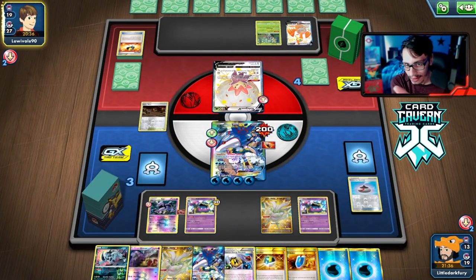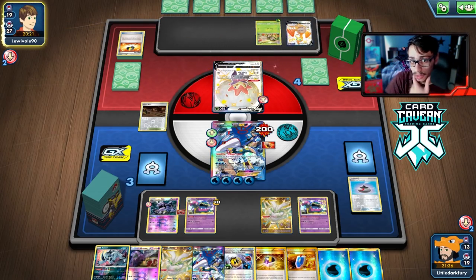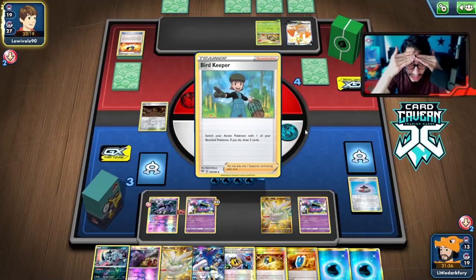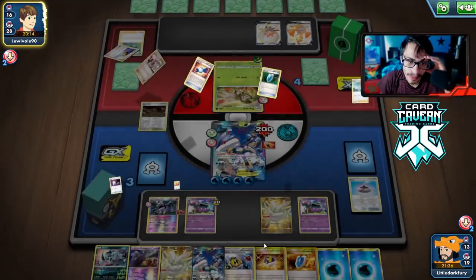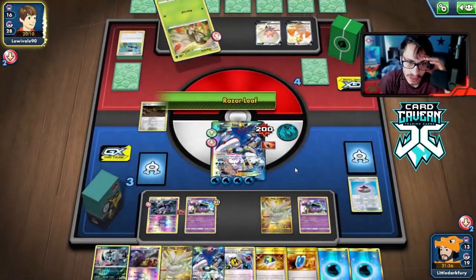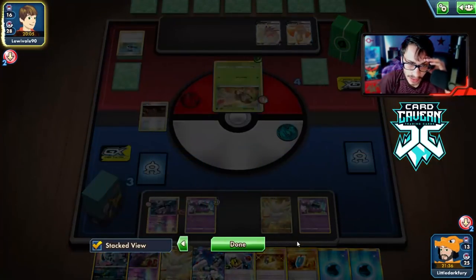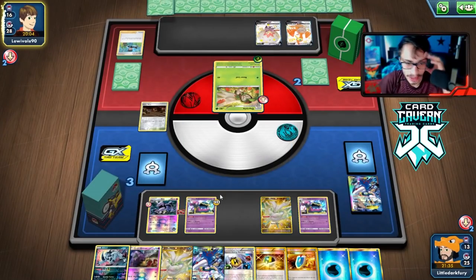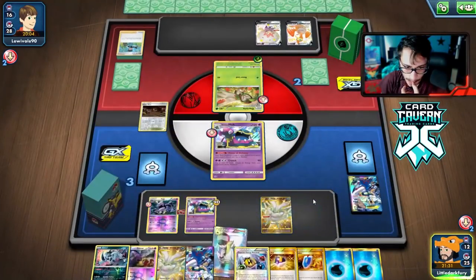If we bench Absol here we knock out their Eldegoss, and then when we attack with Kyogre we need to be able to move something. We just need to find our Float Stone — and we did prize one I think. Theoretically we knock out the Eldegoss, drop Absol, do 190. Then we need to find a pivot when Kyogre gets knocked out, unless we live next turn. Oh no — they do have Dart Tricks, that might knock me out. I should have benched the Kyogre — actually we just need to find a pivot.